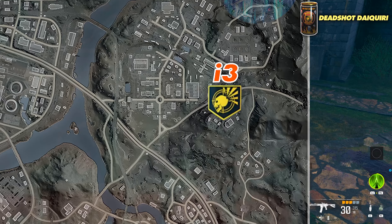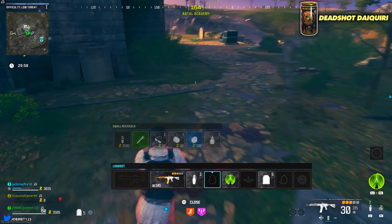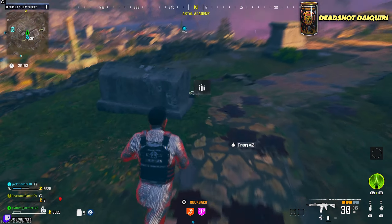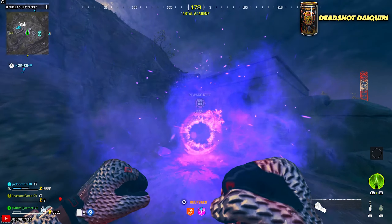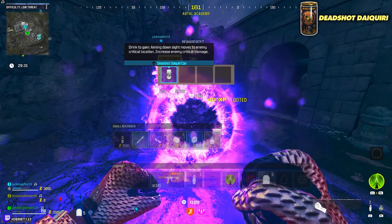Deadshot Daiquiri: Make your way to the I3 coordinate of the map. You'll need either a frag or semtex grenade. Successfully throw the grenade through the window, with the goal of making it detonate as soon as it gets through. If you fail, there is an ammo cache right next to you to refill your grenades. Once you properly get the grenade through the window, a completion noise will play and inside the spawn portal will be your free perk.